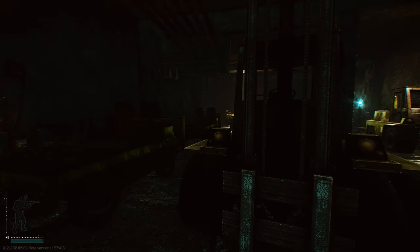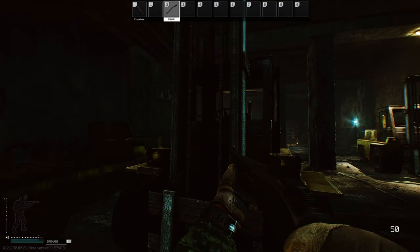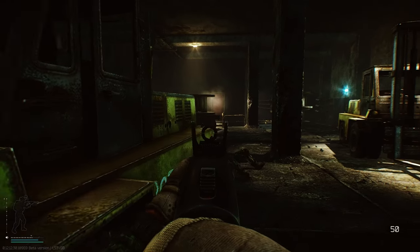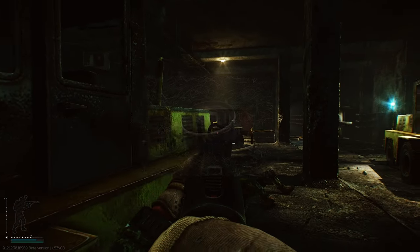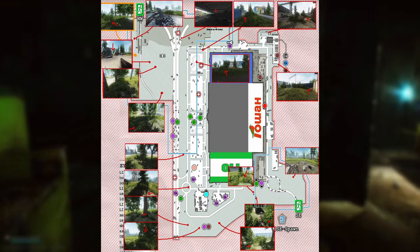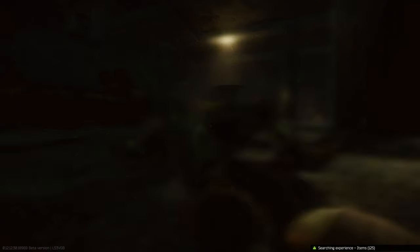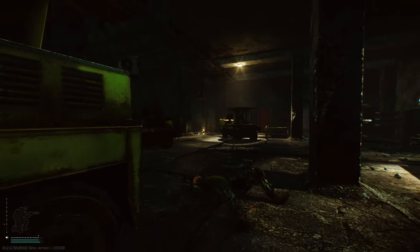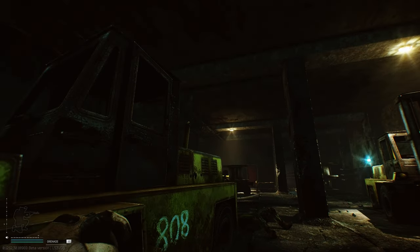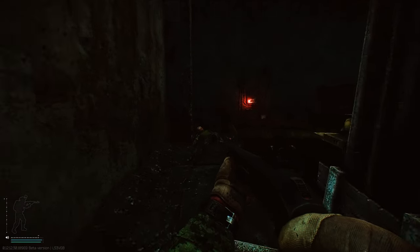Then last year, in update 13.5, Tarkov received the Random Container Spawns update. They increased the number of spawn points for containers on all locations, but randomized if a container would spawn or not. Before this change, there were various stashes scattered throughout maps like Woods, Customs, Interchange, and Shoreline. These stashes had a guaranteed spawn and provided a very linear system for looting quickly and efficiently, but after the update this changed. This effectively rendered barrel runs a complete waste of time. For the next six months, it was up to fate if you found any decent loot during your raids.